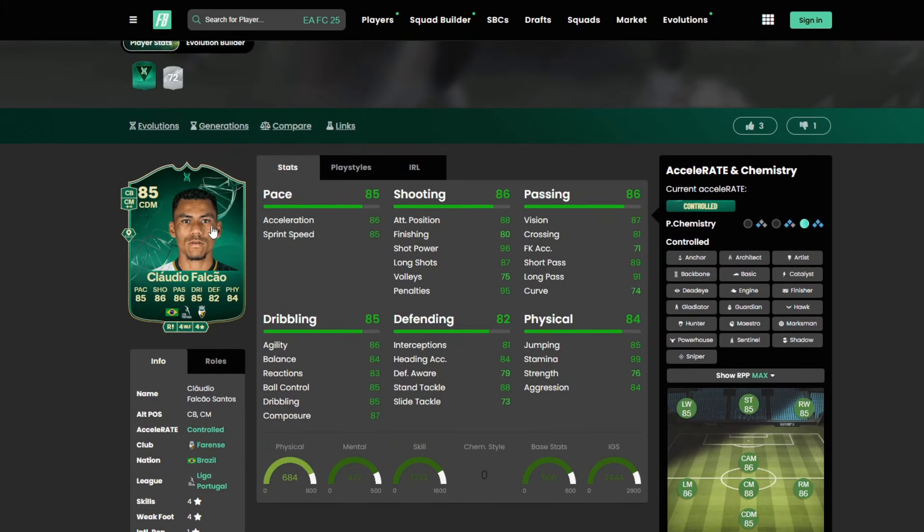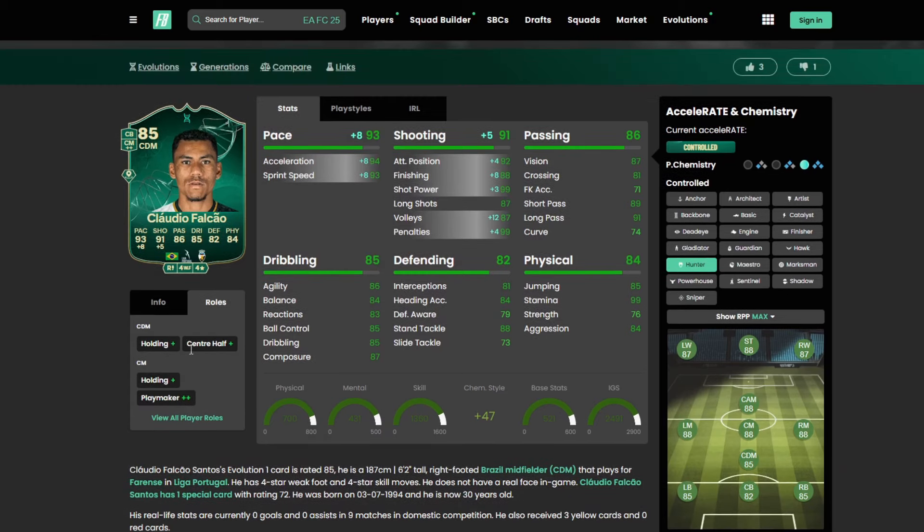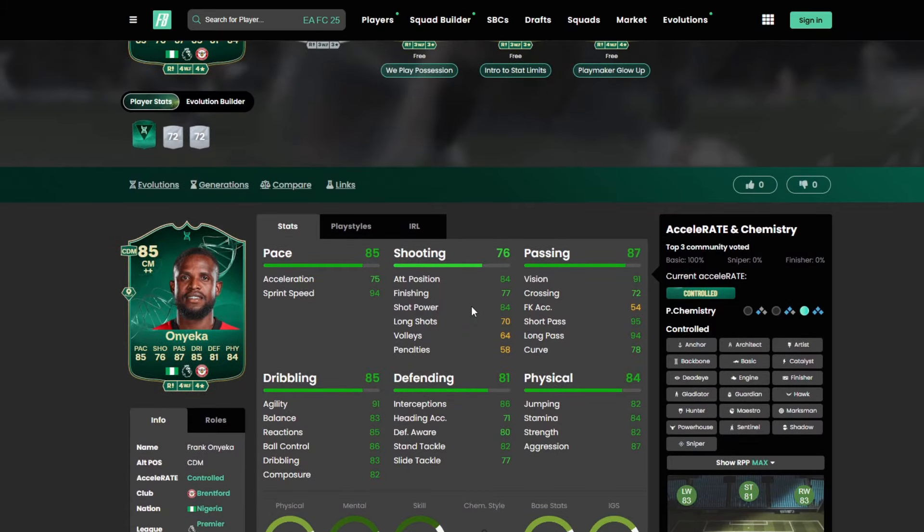Patio Felicio looks like an absolute banger of a card from the Portuguese league, providing some really good links there. He's part of the 'hula gang' with every single stat at 80 and above — an absolute beast and really versatile. For holding or box-to-box, use a Shadow or Anchor. For a more attacking role, a Gladiator can really help with shooting and defending versatility, or pop a Hunter on him for a more attacking CM role. Four star, four star — Holding Plus, Center Half Plus as a CDM, Holding Plus, Playmaker Plus Plus as a CM. Play styles: Golden Decisive Pass, Long Ball Pass, Tiki Taka, Bruiser, and Relentless.